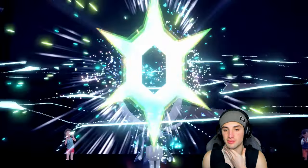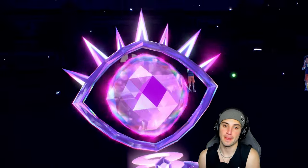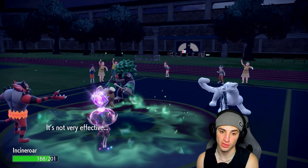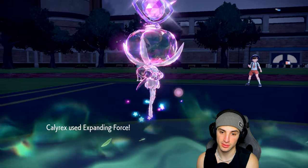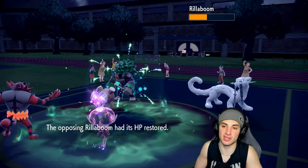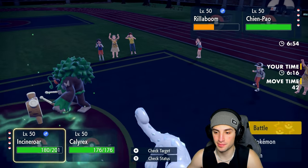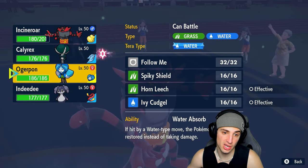After Terastallizing we're Psychic type — Expanding Force should still boost and do a nice chunk of damage onto Rillaboom. Third Thatch comes out — soaking all day. Expanding Force flies, doing some solid damage — about half HP. It looks like another Expanding Force will pick up the KO. From here I could go for Flare Blitz or Fake Out, or even hard swap to save Incineroar.